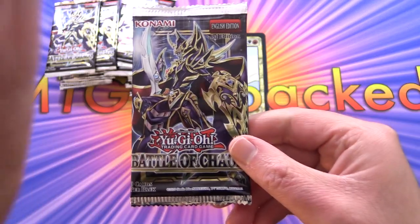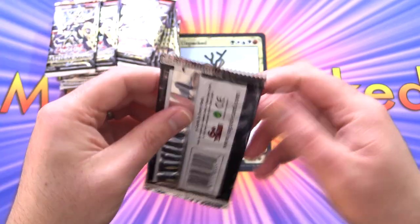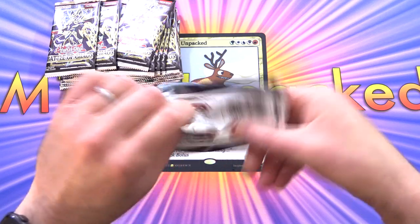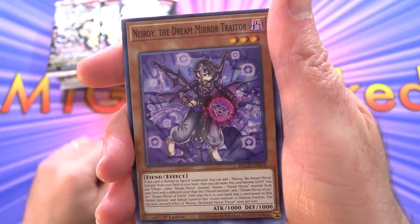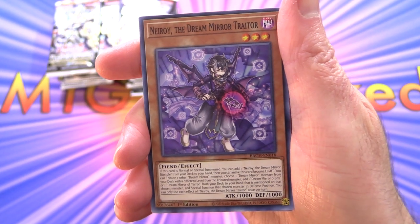We'll start off here, boost the lighting a tad and see what we can pull. Very excited about getting into this — The Dark Magician is something everybody is looking for. Starting off here with Neroi, The Dream Mirror Traitor.